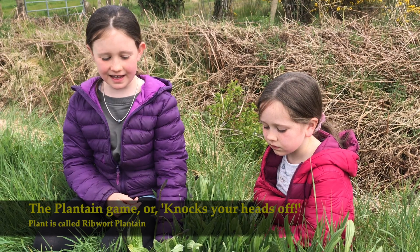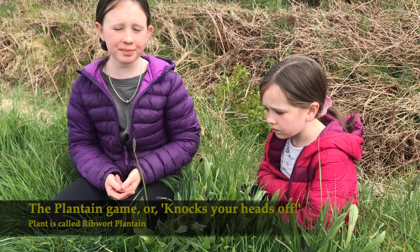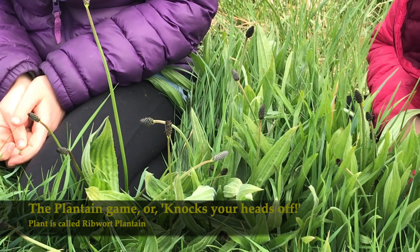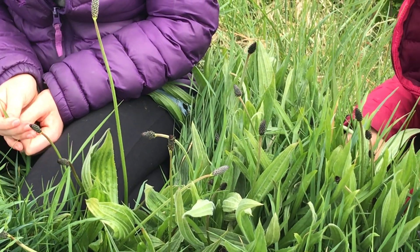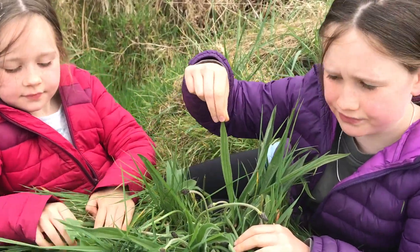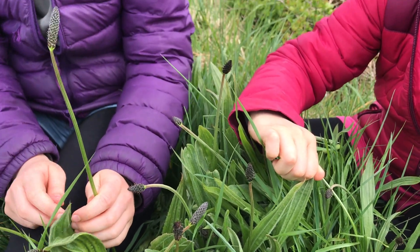We're going to play a little game. All you need to do is find this plant. It's called plantain. This plant is very strong and it's an ancient plant. It has been found for thousands of years. Plantain has little long lines going up the leaf, and this funny looking black thing is its flower.